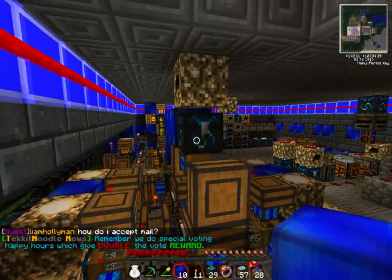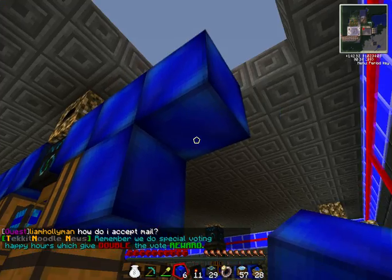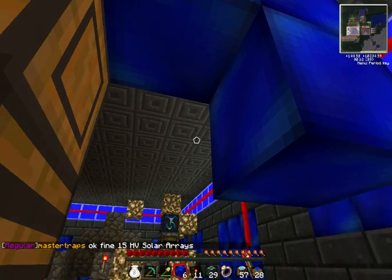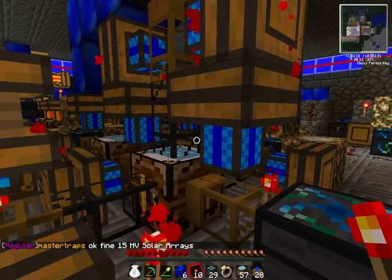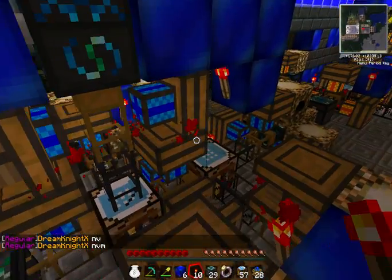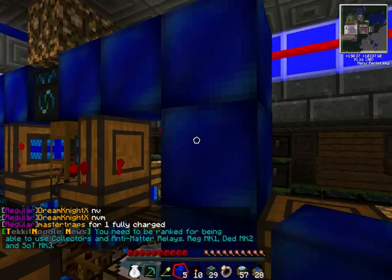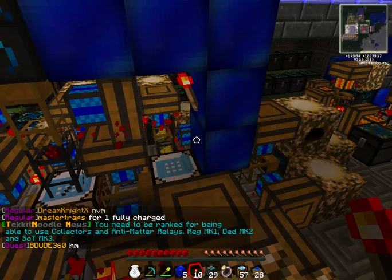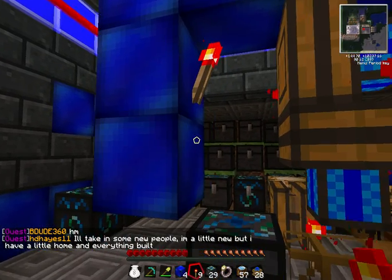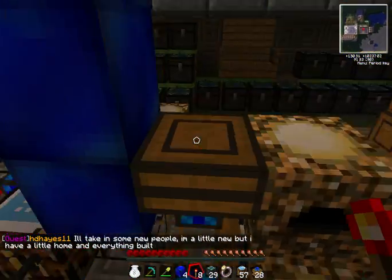You see what I'm doing here? Most of these blocks don't need to be here — it only needs to be the one that holds the redstone torch on it. As you can see, most of the redstone engines have power to them, but you need all of them to have power to them.